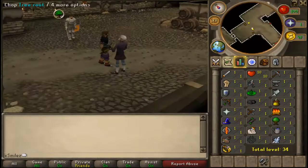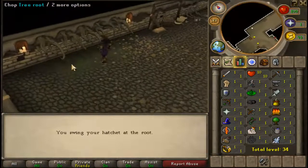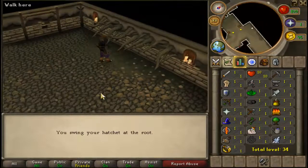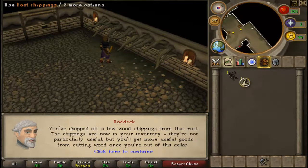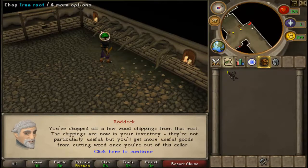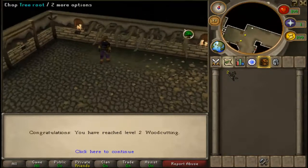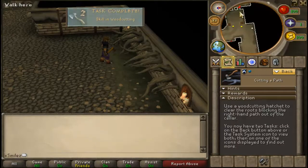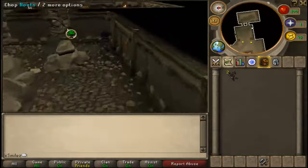I'll find you something to cut on. You swing your hatchet at the root. You've chopped off a few woodchippings from that root. The chippings are now in your inventory. They're not particularly useful, but you'll get more useful goods from cutting wood once you're out of this cellar. You've reached level two woodcutting! You should now be able to chop through the tree roots in the damaged wall.